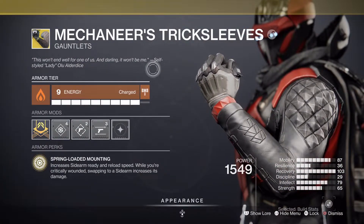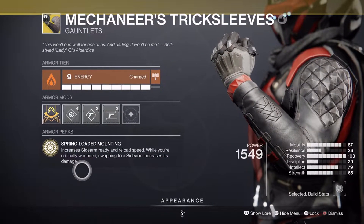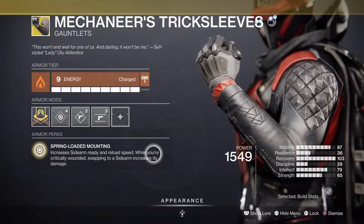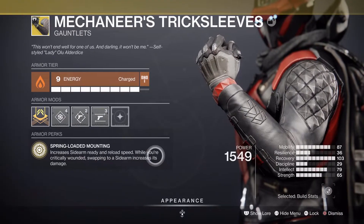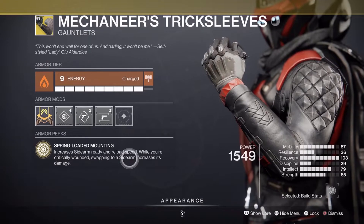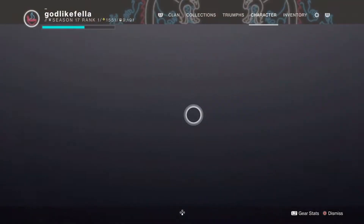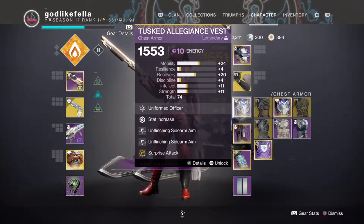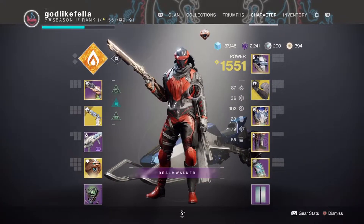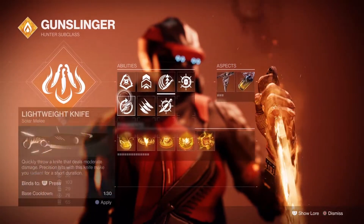I'm using the exotic gauntlets Mecanese Trick Sleeve — that's how I think you pronounce it. This exotic gives me increased sidearm ready and reload speed, and while I'm critically wounded, swapping to my sidearm increases its damage. I'm not sure I actually got to use that perk much, but it's pretty good if you do. It also has Unflinching and normal stats to buff it.